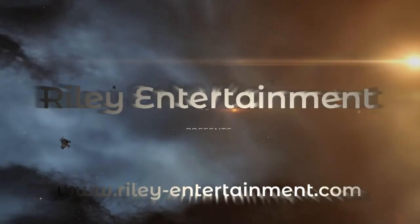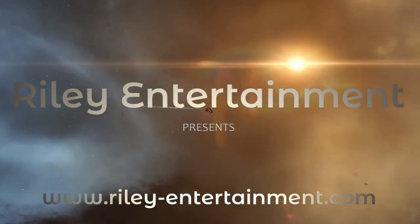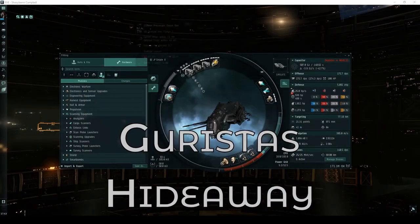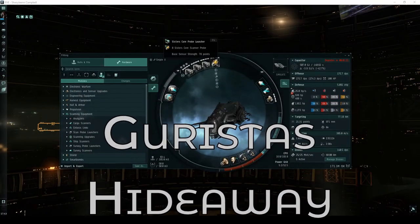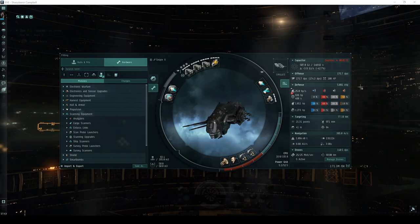Welcome, pilots! This video is part of my guide detailing every high-security combat site. In most of these videos, you'll see me flying an assault frigate called the Ishkur. This is mainly because it's my favorite ship to fly, but it is actually quite well-suited for this site in particular.